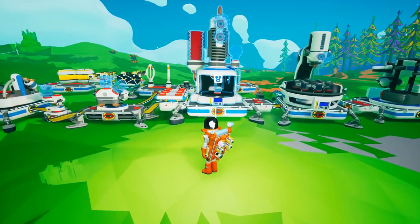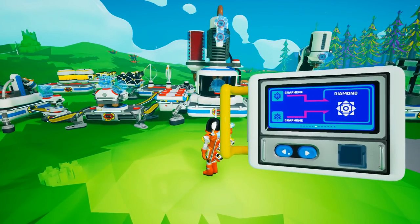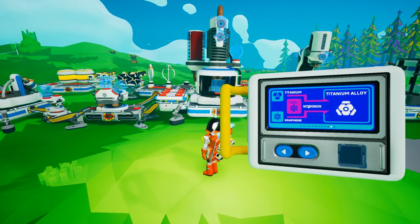Let's start with the most fun thing of all — getting some nano carbon alloy, for which we need titanium alloy, helium, and steel. Steel and titanium alloy also need to be crafted from various things. We need titanium alloy, which requires titanium, nitrogen, and graphene. We also need steel, which is from iron, carbon, and argon. And there's a whole thing from there, really.